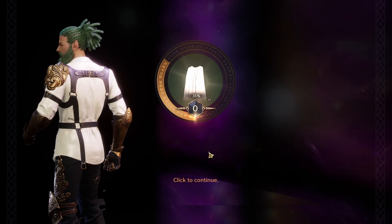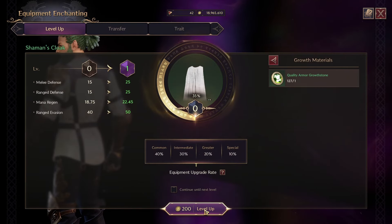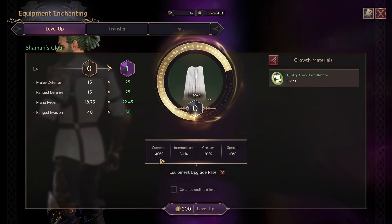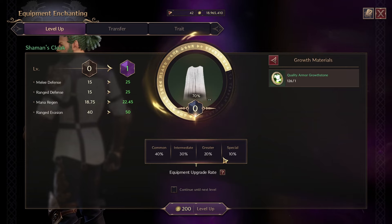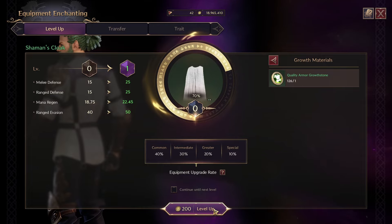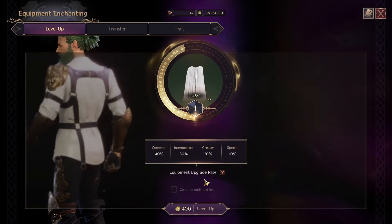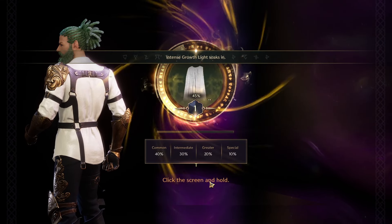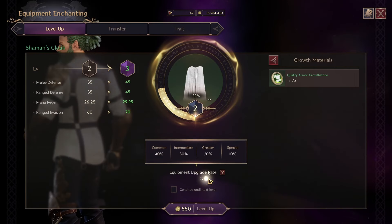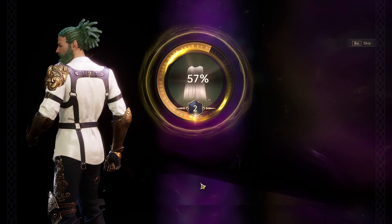Let's go back to the enchantment menu — level up. You click on it and just click level up. It's RNG-based on how much percentage you go up. One thing to note: if you're coming from Black Desert Online, none of these items will break, so you don't have to worry about that. The game actually shows you the percentage chances: 40% for common, 30% for intermediate, 20% for greater, and a 10% chance for special. A special result gives you a lot more progress.